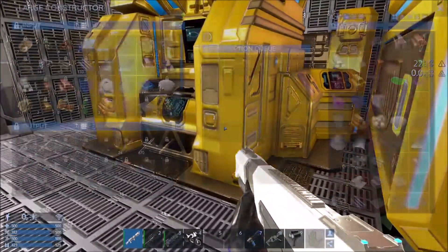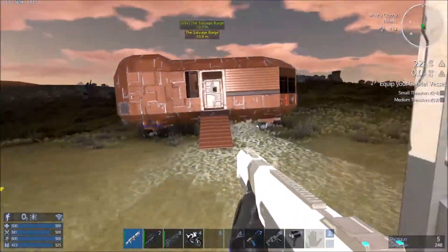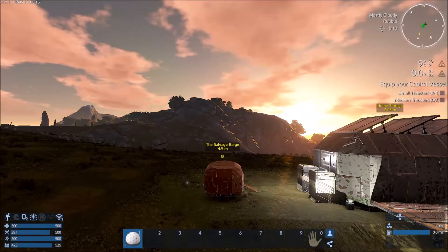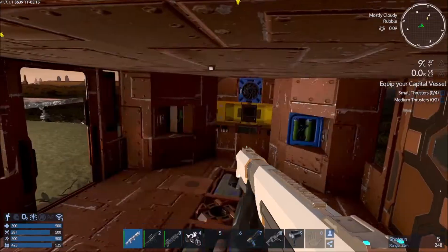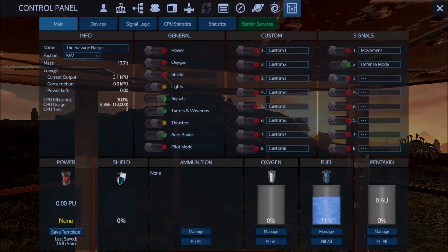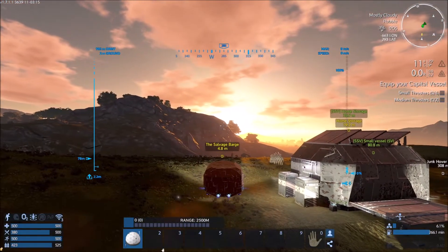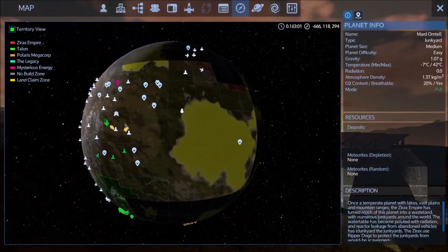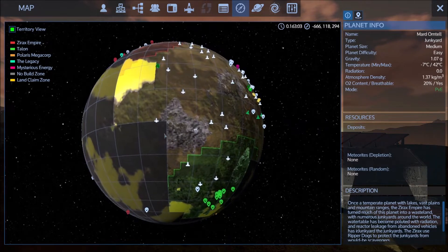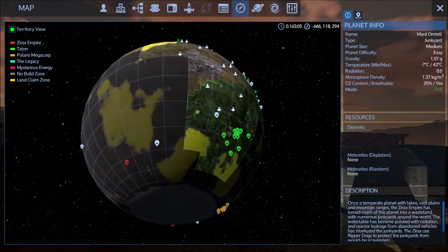If you use your drone and look at a player, it says resource info — container, hit points 50. Well, players are containers, and obviously so is the drone. So it's actually you that is the container your drone's using.